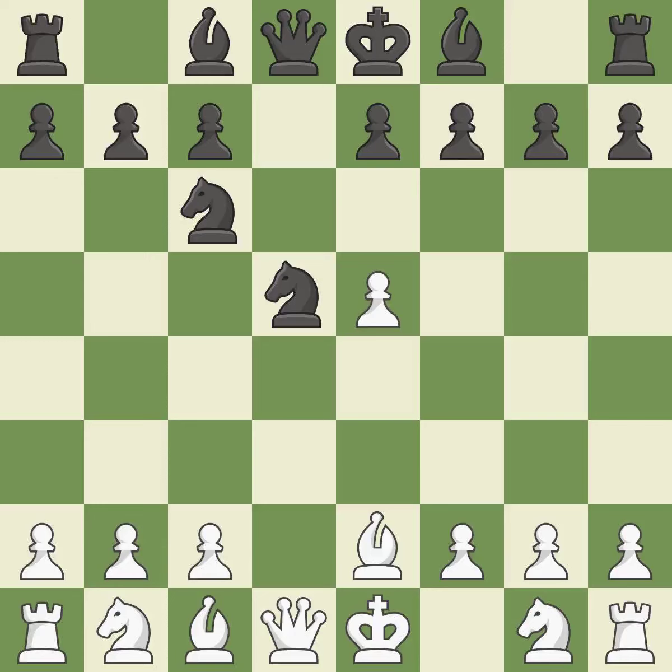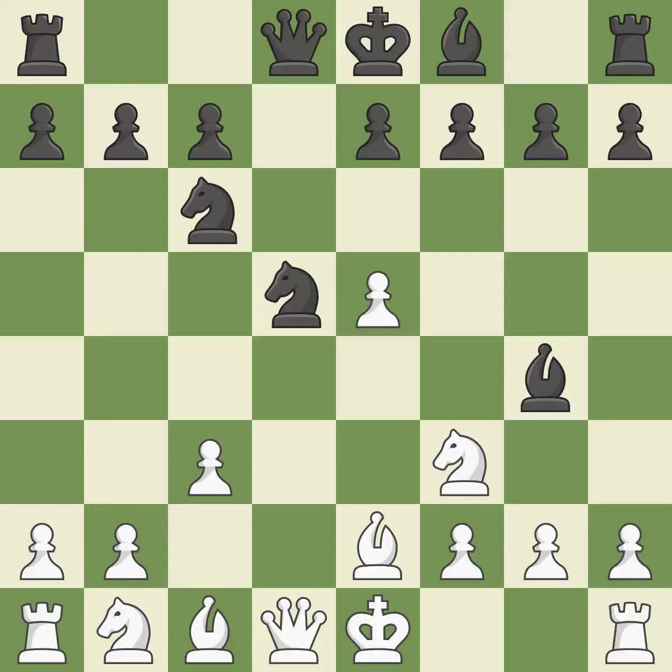By doing this, a knight moves out of its beginning square and into the action — that's good. A pawn that was being attacked and had no defenses is now protected by this; it is ideal. By growing a bishop from its initial square, this activates it — that's good. This suggests kicking a bishop; it is incorrect.